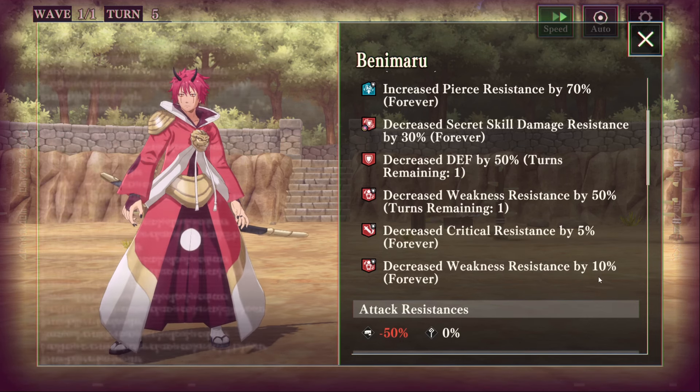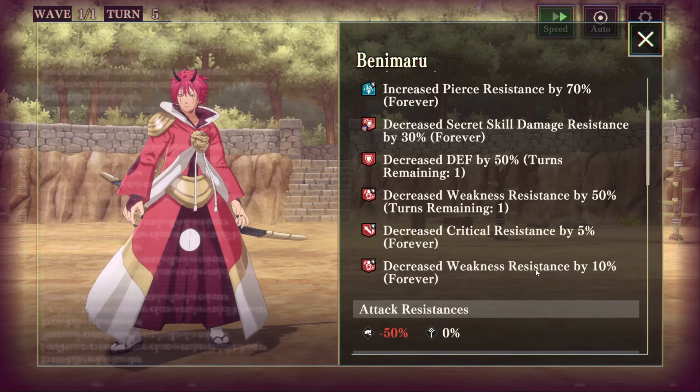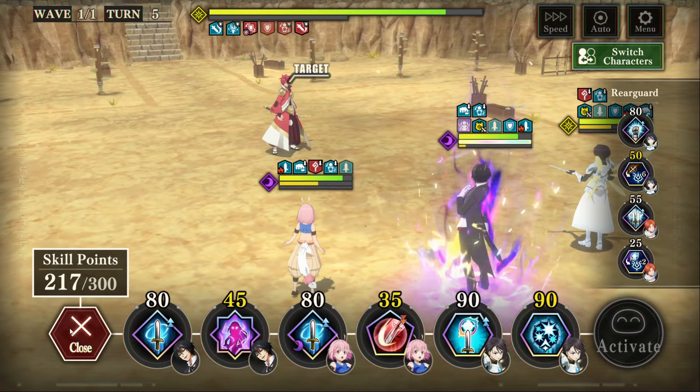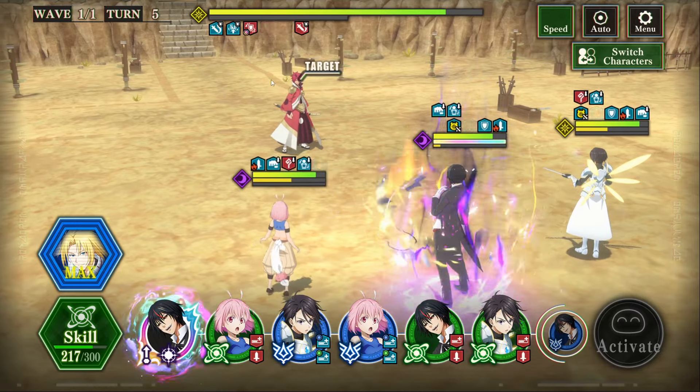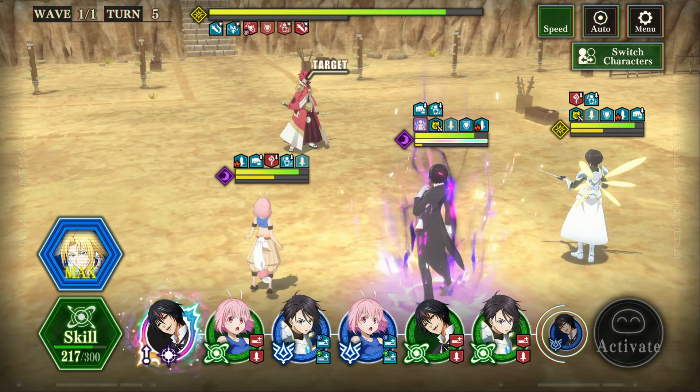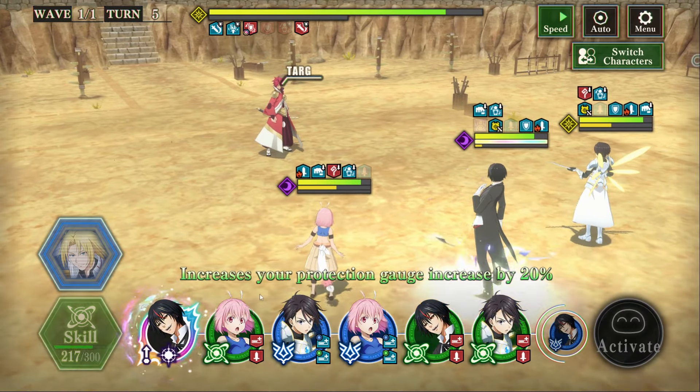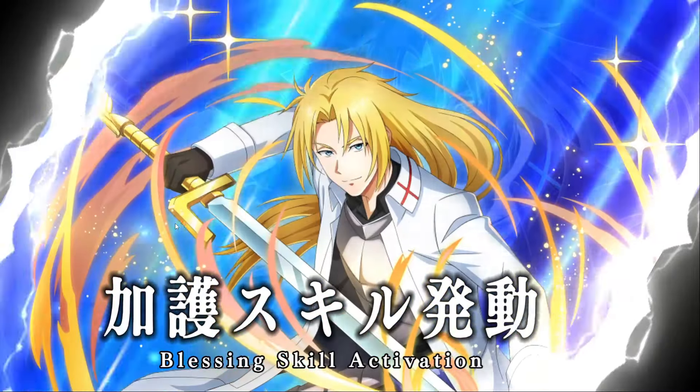It's 50, and then there's another 10 right here. This is the temporary one you get from breaking the shield, and this is the permanent one. We didn't have to do anything — we don't have to reapply the status again. It's already active. While it's active at the end of Benimaru's coming turn, he will also take another 10% weakness resistance down. That's pretty handy right there.